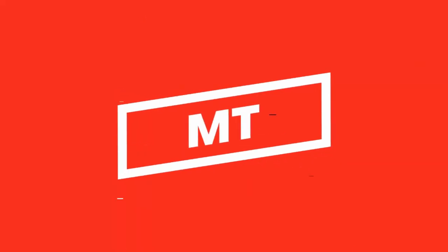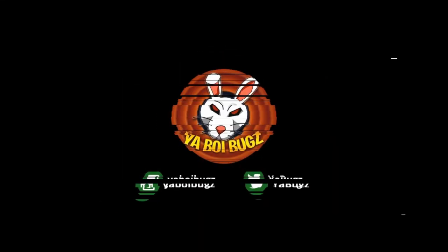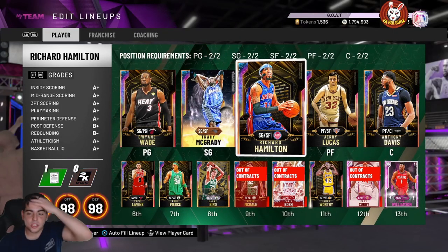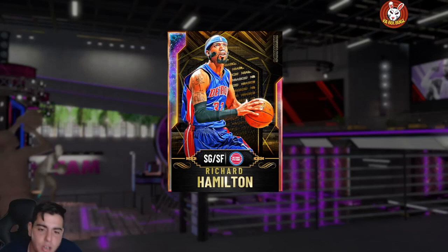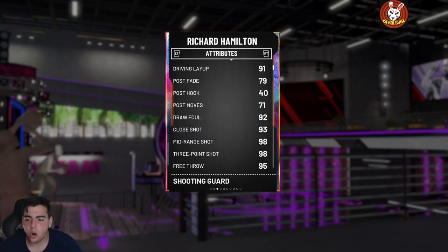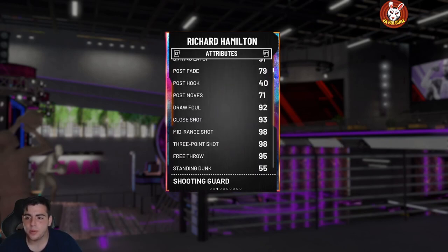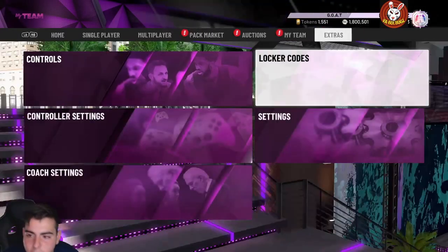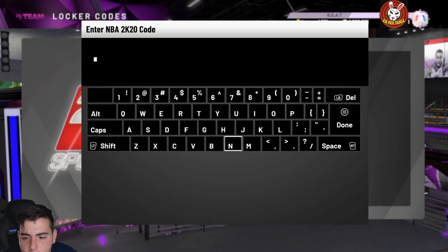What's good YouTube, it's your boy Bugs back on another NBA 2K20 MyTeam video. Today we have the new Galaxy Opal Richard Hamilton gameplay. Yes, we are five out of 30 completed for Gold Curry. Before we get into the gameplay, we're gonna put in a locker code for you guys.